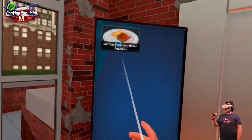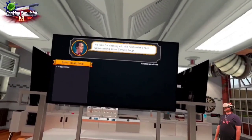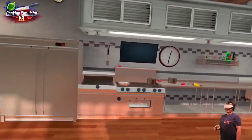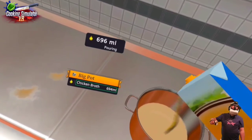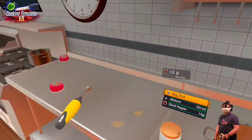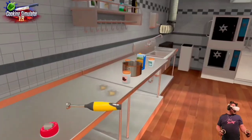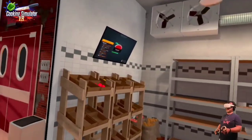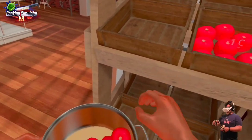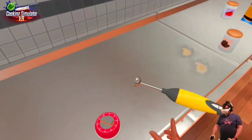Take the steak and potatoes — I hope they like it. No time for slacking off, the next order is here: we're serving tomato soup. Find a big pot and make sure it's empty. Pour 700 milliliters of chicken broth into it. We need to add 12 grams of salt and 12 grams of black pepper, plus 6 grams of cayenne pepper. Now we boil the tomatoes — I grabbed 8 tomatoes. We need to boil for 60 seconds. Let it boil.